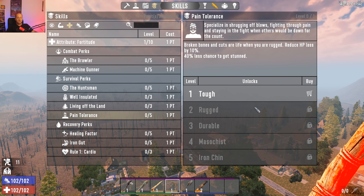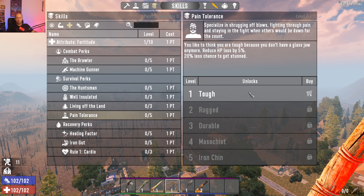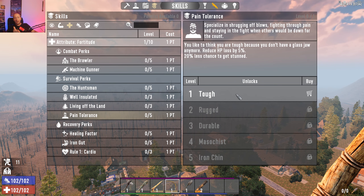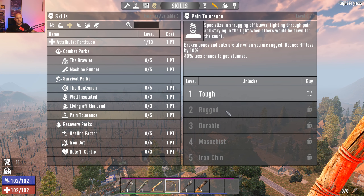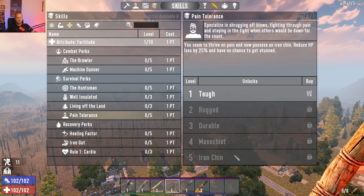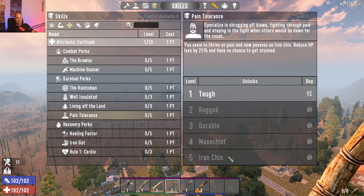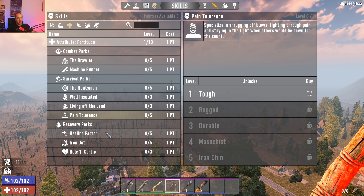Pain Tolerance specializes in shrugging off blows and fighting through the pain. At level one you reduce HP lost by 5%. Combined with heavy armor, you become a literal walking tank. The ranks go: Tough, Rugged, Durable, Masochist, and Iron Chin — where you reduce HP loss by 25% and gain a chance to resist being stunned. The number of times I've been killed because I got stunned is not funny at all.